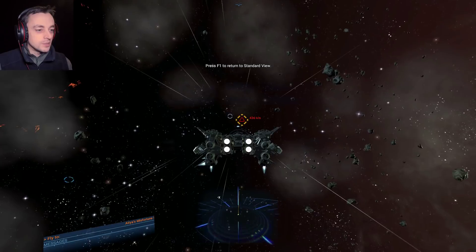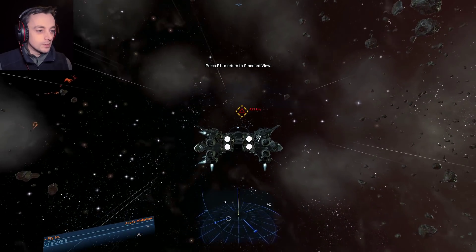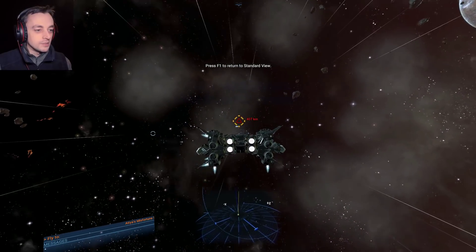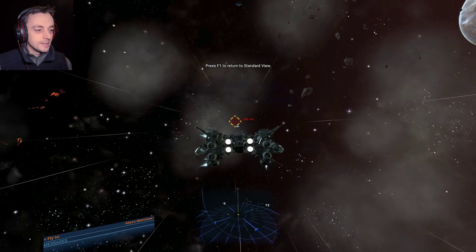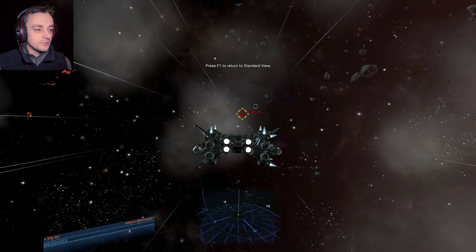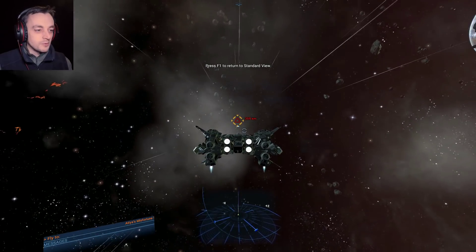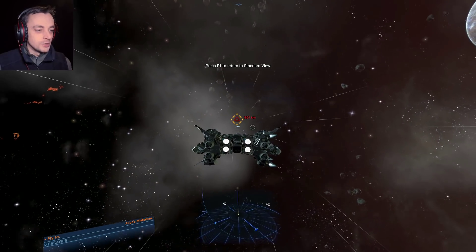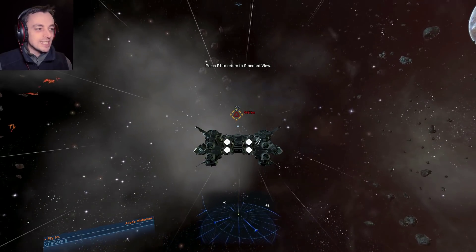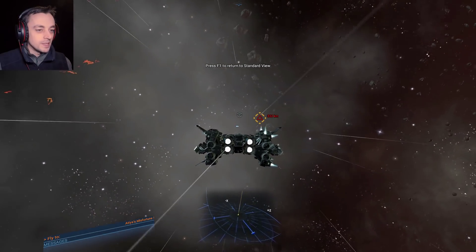Otherwise you might think that the only things you had were the engines at the back. But look at all that booster stuff going on! I should look at that on the other ships as well. It's like my capital ship - I'd be fascinated to know what other little bits there are all over it that are actually doing stuff that I don't know, because I'm not looking. In the other games when you were flying ships, the little ships like this you would definitely fly in first person, but the capital ships you'd probably fly in third person.